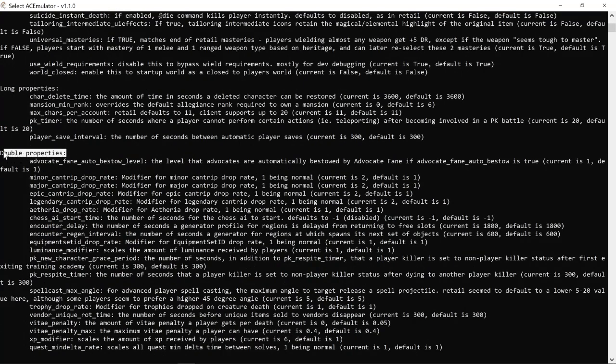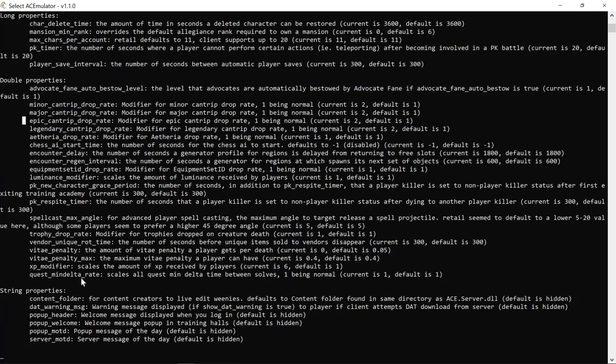My favorite one to edit is double properties because you can change the drop rate of your minors, your majors, your epics, legendaries, aetheria, and my favorite — the XP modifier.